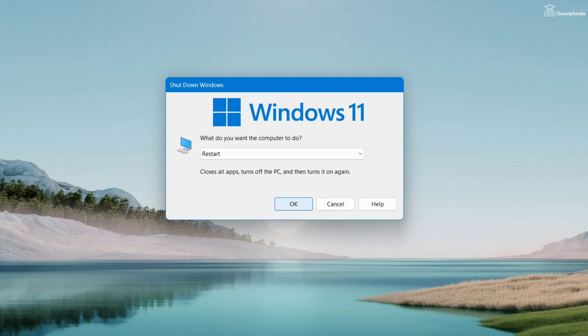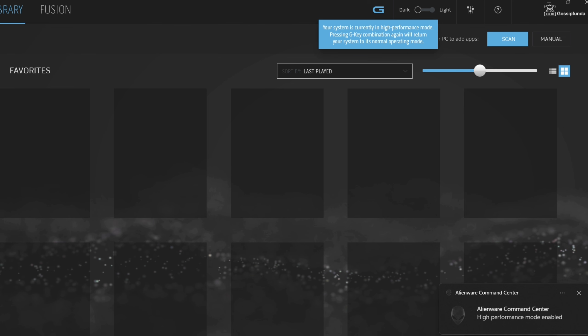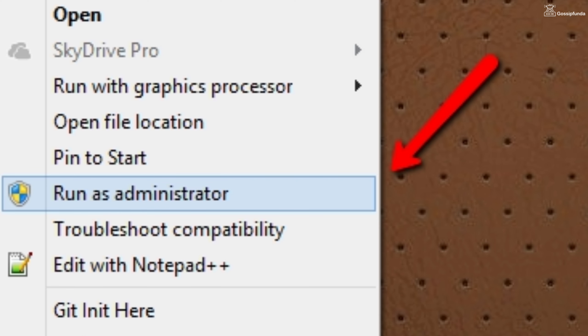After the reinstallation, restart your device and then try to run the game. Try to run the game after enabling the high performance mode. Also try to run the game as administrator — for that just right click on the game.